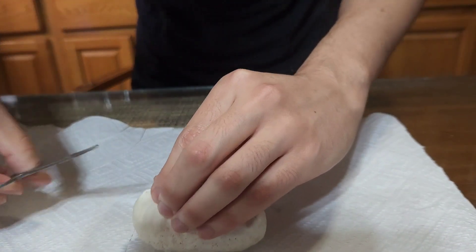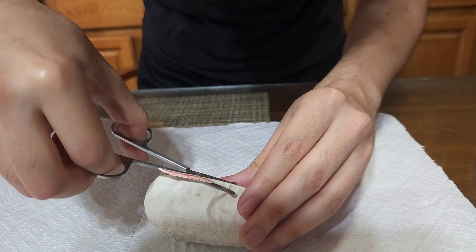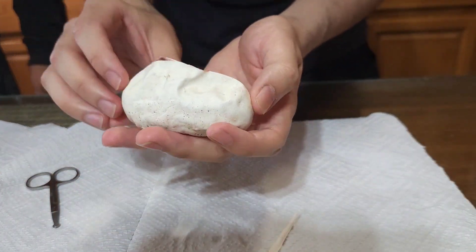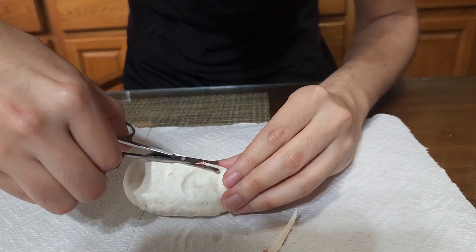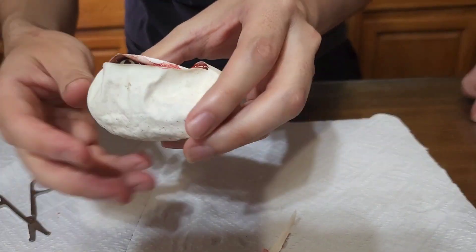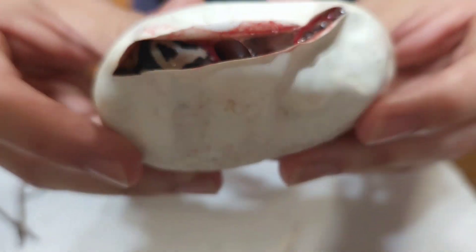Alright guys, right here we have egg number one and this is my brother's egg. The baby that you just saw previously came out of my egg and I got a normal. So we are playing a competition to see who gets more morphs and see who wins. My brother's cutting up the egg — he already did. He's gonna cut a little bit more so you guys can see what's inside. By the looks of it, I believe this was a pastel. So yeah, my brother is up in the lead at 1-0 at this point.